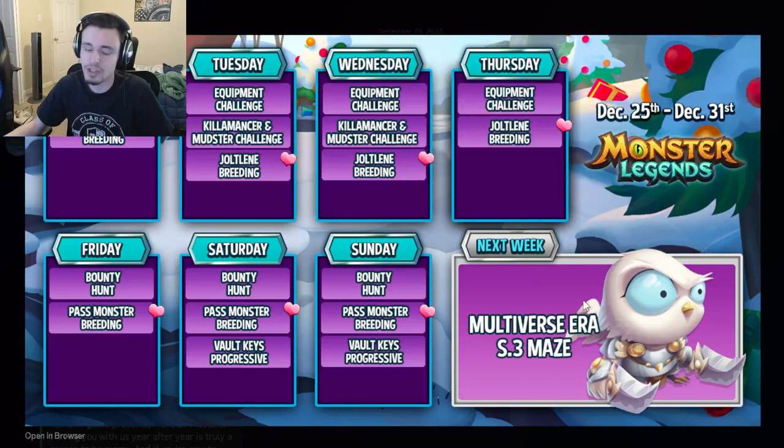Now let's get into this week's events. We're going to skip over Monday because it's already over, but Tuesday, Wednesday, and Thursday are all almost exactly the same. Tuesday and Wednesday have the Equipment Challenge, the Kilomancer and Mudster challenges, and the Joltling breeding. Thursday doesn't have the Kilomancer and Mudster challenges anymore, so make sure to get those monsters before Thursday because they will not be available after that. The Equipment Challenge can be good but will cost quite a few gems.